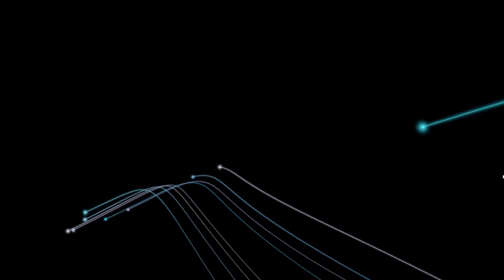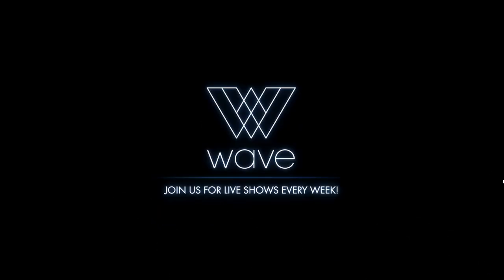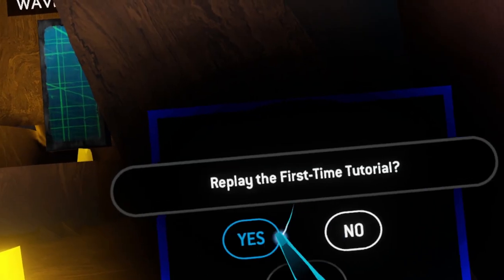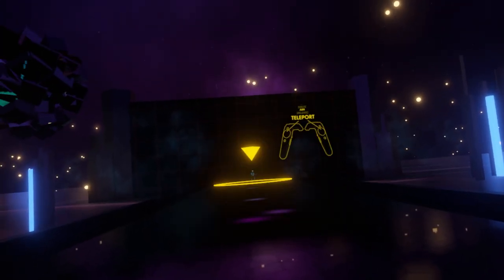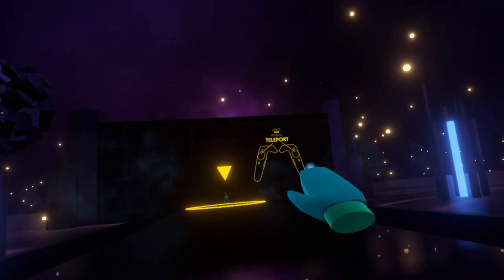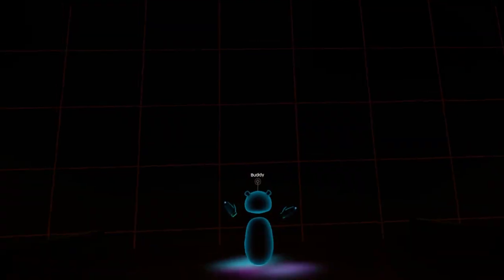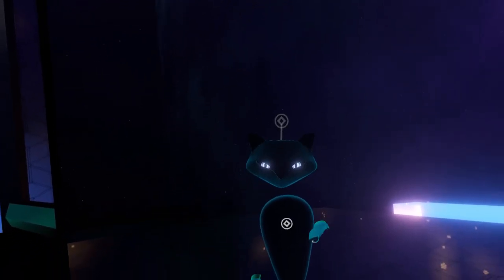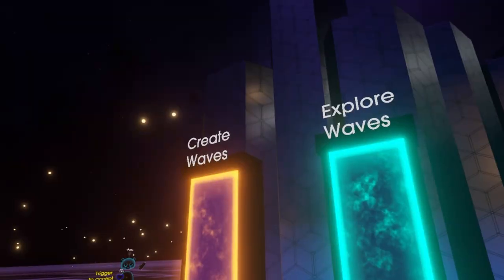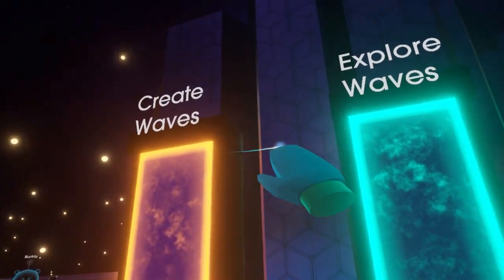Now that you're loaded into WAVE, if it's your first time you'll see a quick first-time tutorial. Here you can practice teleporting, which is the main movement you'll use in WAVE. It's really nice because it shows you what controllers you're actually using and where the buttons are. You can also choose your avatar by switching the head and the body. Just follow Buddy and they'll lead you to the Explore WAVE door — teleport into it and it'll bring you to the Expanse, which is WAVE's lobby.